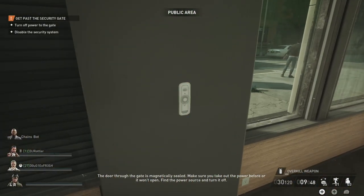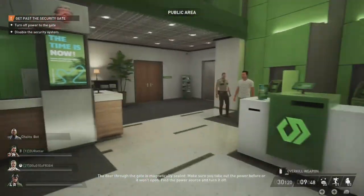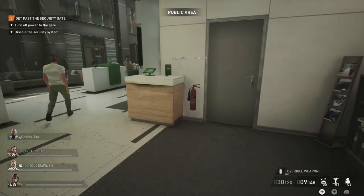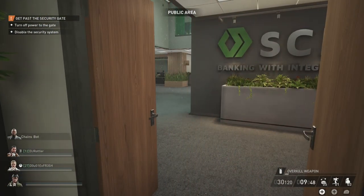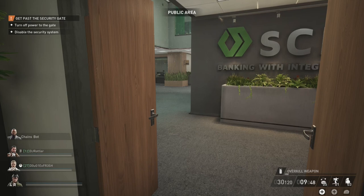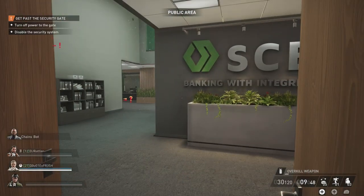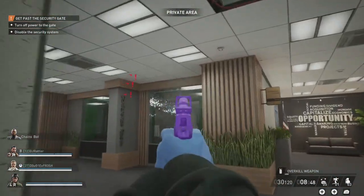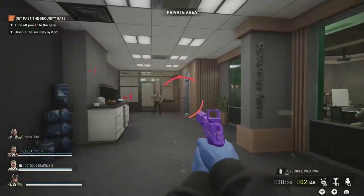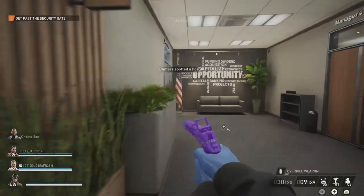One person's gonna position themselves in the lobby, the other person is gonna go in the back, and we're going to corral as many hostages as we can get our hands on. The name of the game here is buying ourselves time — we're gonna trade hostages, get caught on purpose, and trade all of our hostages for as long as we possibly can to buy enough time for the thermite to be dropped off to us onto the roof.